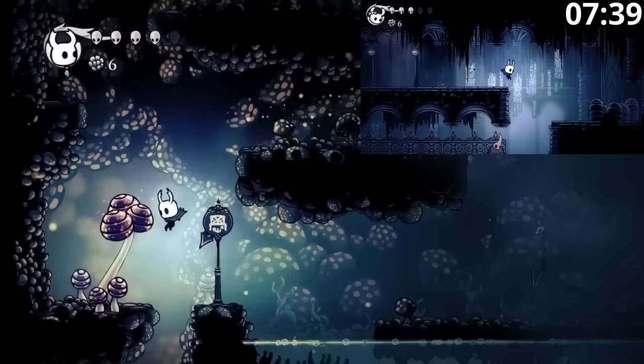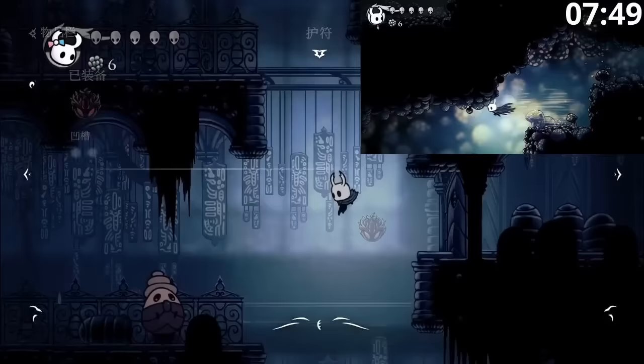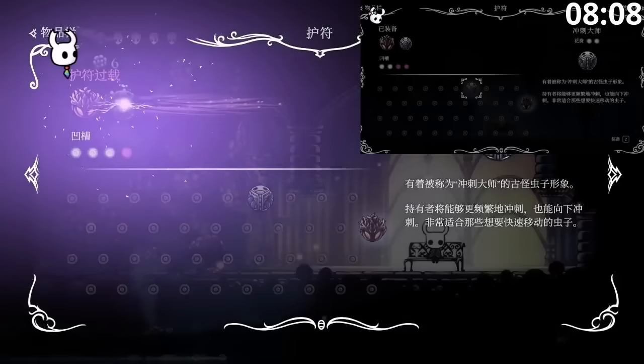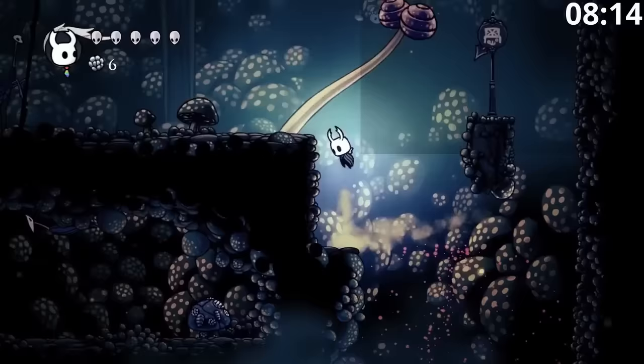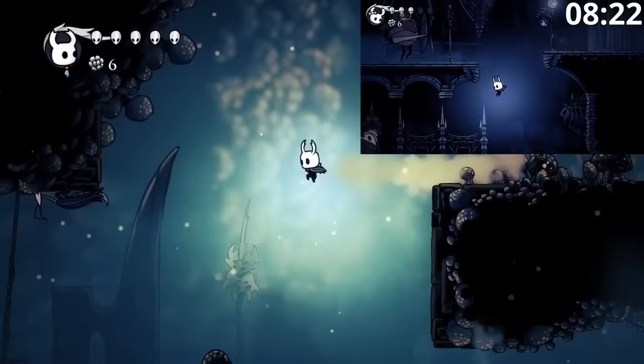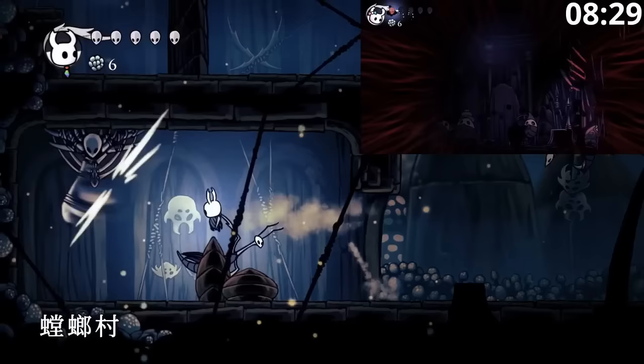Dash Master also just speeds up a lot of movement throughout the course of the run. We're grabbing the Red bench. Alice is grabbing a King Station bench and is going to take a quick detour to get a Grub. The timing actually works out nicely here, because Bob is able to quit out and immediately equip Dash Master, and then Alice is also able to quit out and immediately equip Dash Master. Alice had to do a little pogo to get up since she doesn't have Claw yet, and because of that she's going to take a quick detour and fight Gorgeous Husk — the Geo from that fight is going to be used for a Nail Upgrade.